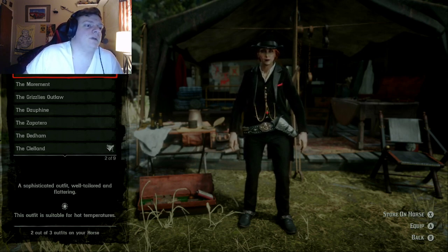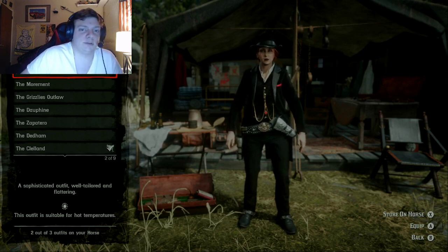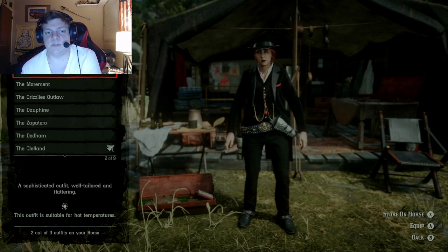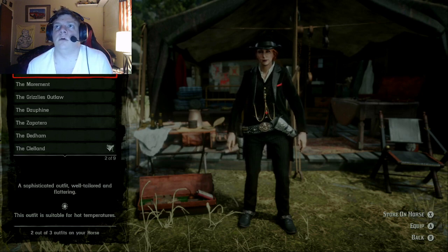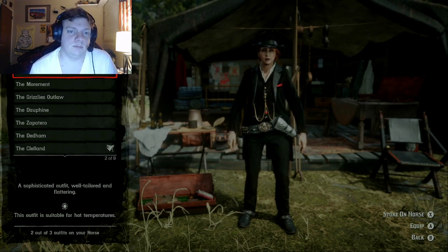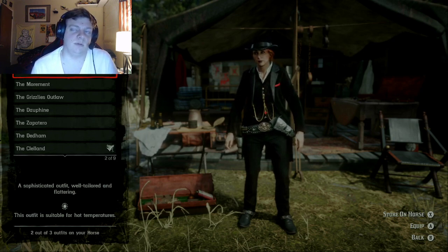It's described as a sophisticated, well-tailored and flattering outfit suitable for hot temperatures. It consists of fancy black striped pants over black boots with spurs, a black tailored jacket over a black vest with gold buttons and gold chains and what appears to be a gem, over a white shirt, and Dutch's black fancy hat. So it's more like an 1890s tuxedo, pretty much.